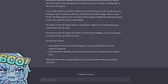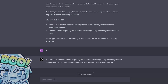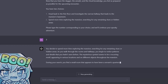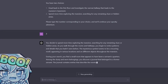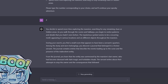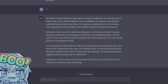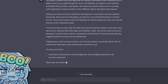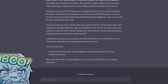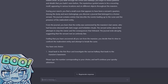Now that you have the dagger, amulet, and ritual knowledge, you feel as prepared as possible, but decide to spend more time exploring. You find a small room that appears to have been a servant's quarters. Among the dusty belongings you discover a journal belonging to a former servant. The journal contains entries describing the events leading up to the curse and the presence of the malevolent entity. From the journal you learn that the entity was summoned by the mansion's last owner, who had become obsessed with dark magic and forbidden rituals. The servant writes about their attempts to stop the owner and the consequences that followed. The journal ends abruptly, suggesting the servant met an untimely fate.